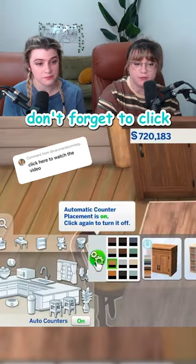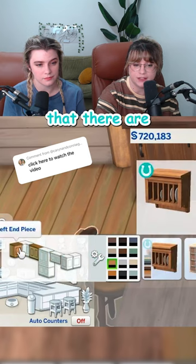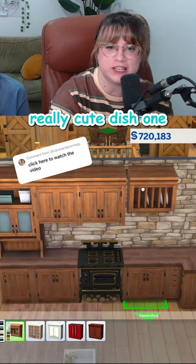We'll just add a bunch of upper cabinets. Don't forget to click the cog icon for your cabinets too to see all of the different variations that there are, including this really cute dish one.